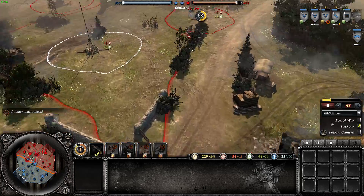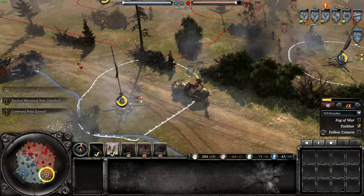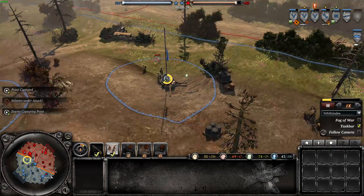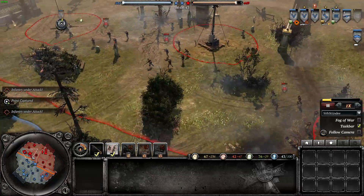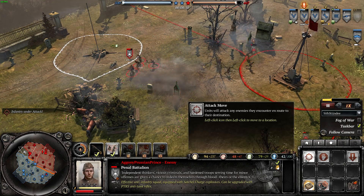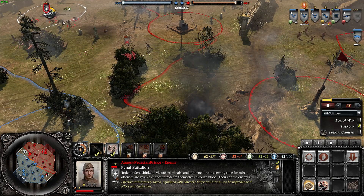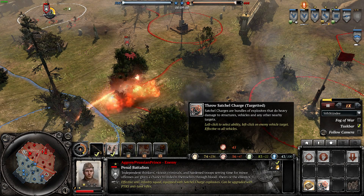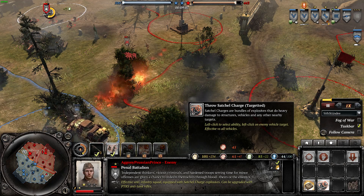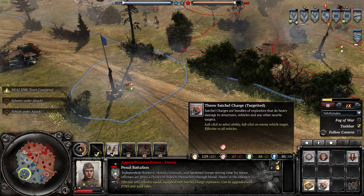Fast forwarding a little as not much is happening. There's a big push in the centre and on the left flank — both fuels are being decapped. Pushing Prince looks like he'll manage to retake his fuel, but it will take Sif a while since he has no troops in the nearby vicinity. A good rifle grenade is doing decent damage on the Penal Battalions, forcing them to retreat. In the new patch there are now two types of satchel charge — a manual one and a targeted one. The targeted satchel does heavy damage to structures, vehicles, and nearby targets.